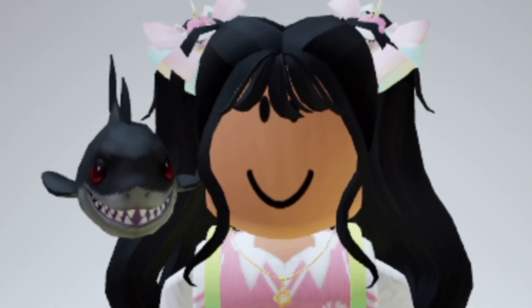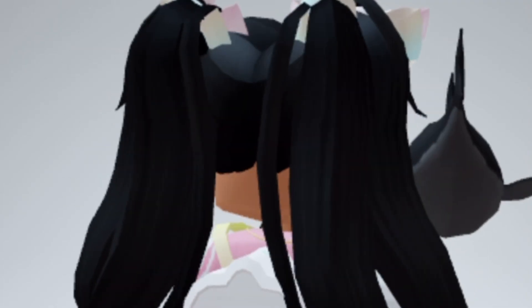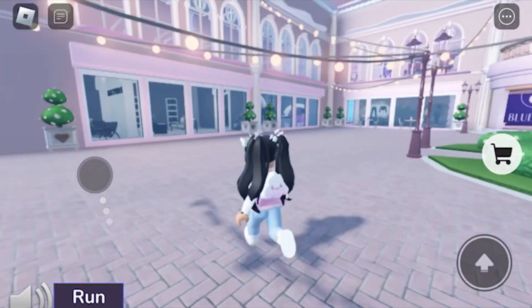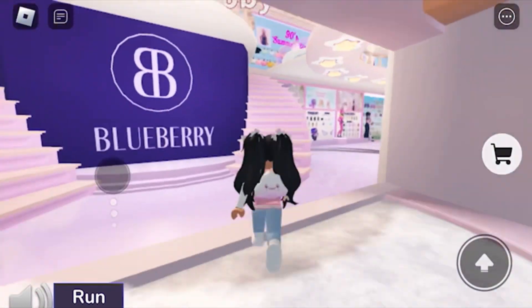Hey friends, today I'm going to show you how you can get this shark shoulder accessory. Go to this game — the first thing you need to do is go inside the building and go up the stairs.